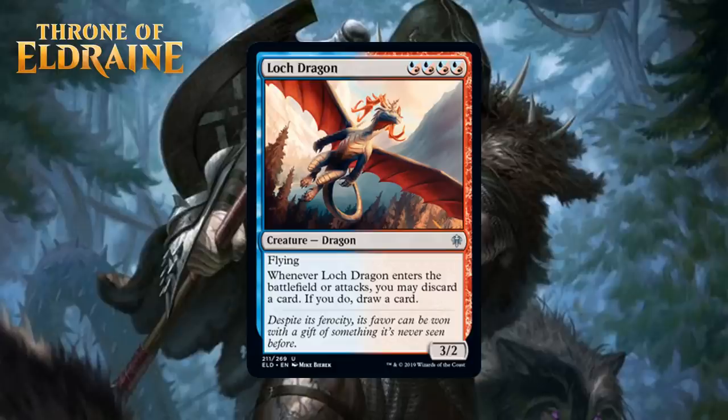Next, we have Loch Dragon, which costs 4 Izzet hybrid mana. It's an Uncommon Dragon with flying, and when it enters the battlefield or attacks, you may discard a card — if you do, draw a card. A 4-mana 3/2 flyer is always a playable card in limited, though not exciting. Then you add the fact that you get to rummage when it comes into play and when it attacks, and you're looking at a card that can beat your opponent down in the sky while also helping you drastically improve your draws throughout the game, while potentially triggering blue-red cards that give extra advantage when you draw two cards in a turn. I think this does enough that I'm willing to at least think about first picking it in weaker packs, giving it a B-.